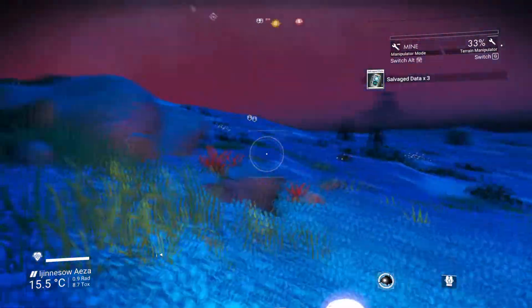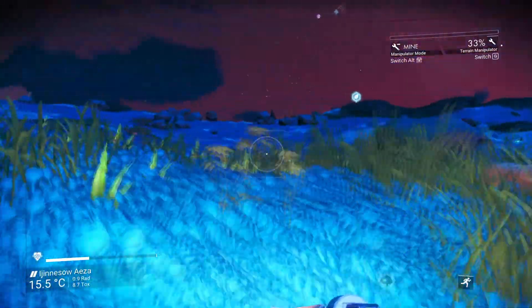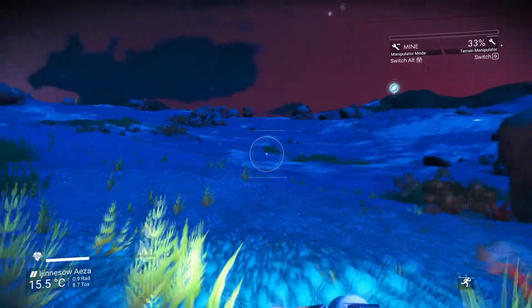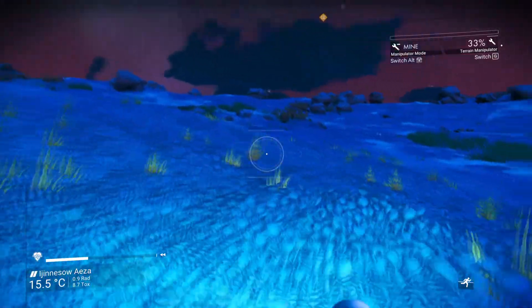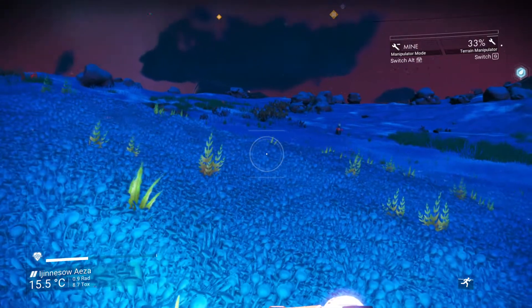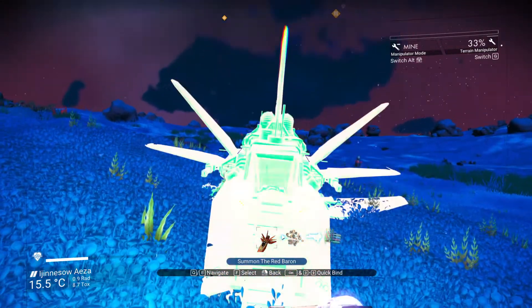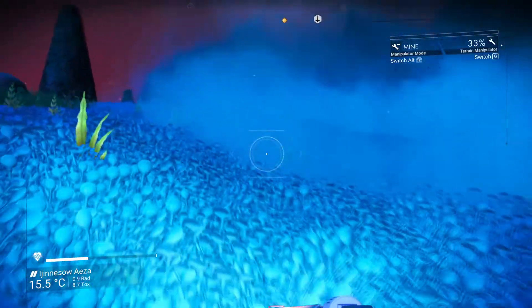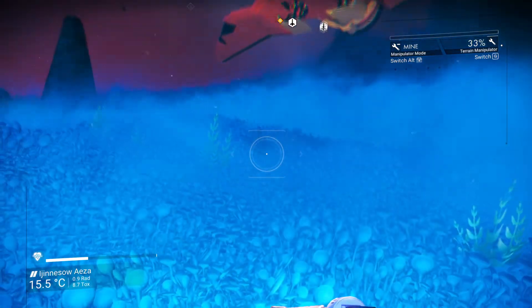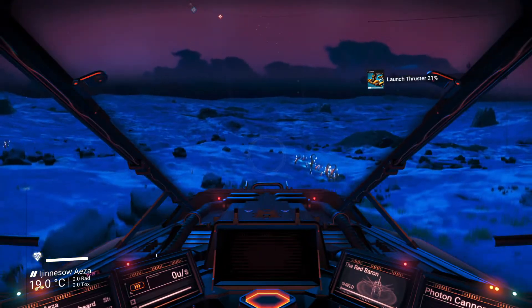Our little expedition underground is done. We'll call in the ship and then go see if we can find a freighter to play with — or raid, if you turn pirate. Thrusters are getting a little bit low. I really do need to fix up the explorer. I notice that pause with the transition again. Everything in the exosuit technology needs a recharge.